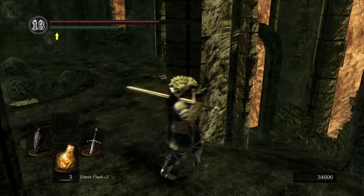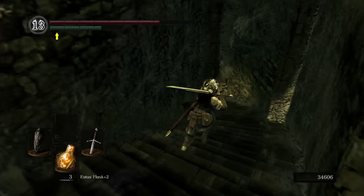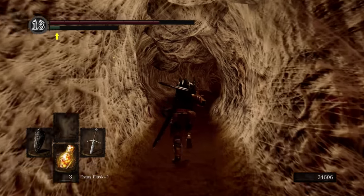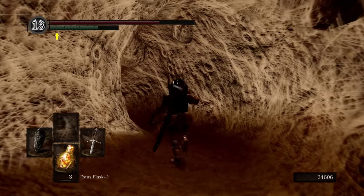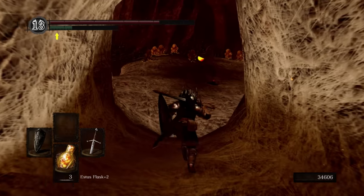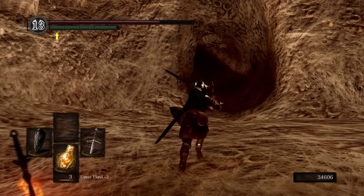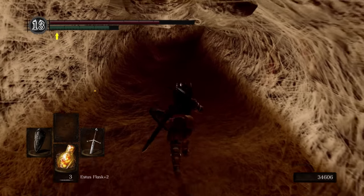But before we're done here, we're going to go down the stairs, through the hole in the wall. Ignore all the egg people. Now we're at the Demon Ruins - we're not going to do anything here. We're simply coming down here to light this bonfire. The main thing is just to have it lit for later on in the game.